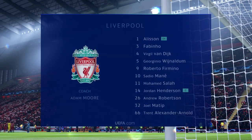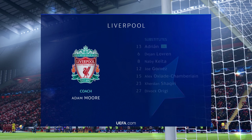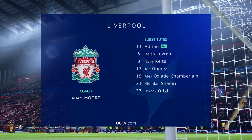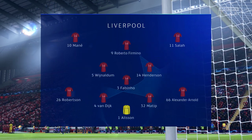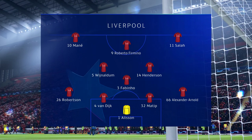And this is how Liverpool start the game. Joel Mati plays alongside Virgil van Dijk in central defence. Sadio Mane starts with Mohamed Salah out wide. And leading the attack today is the ultimate pressing machine, Roberto Firmino.